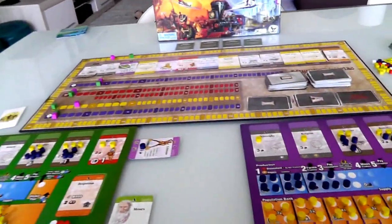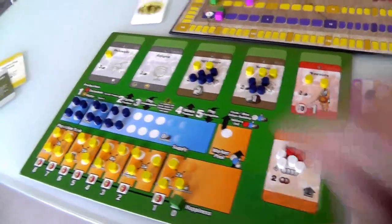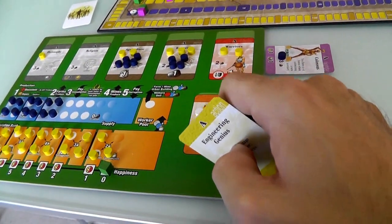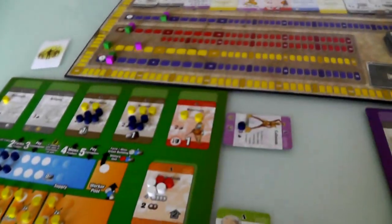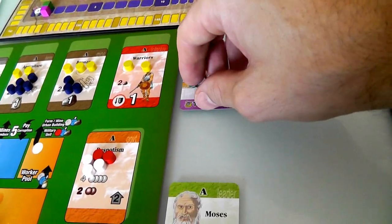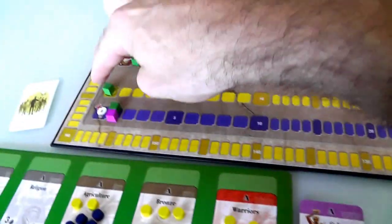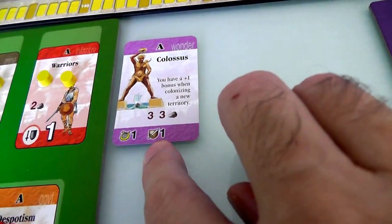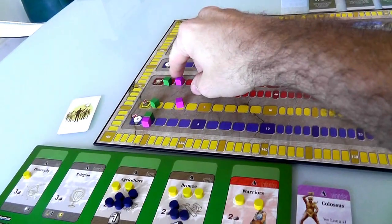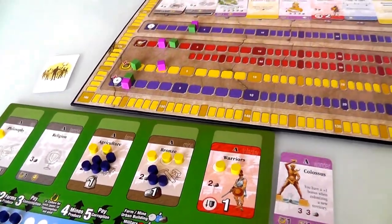Now it's my turn, new stuff is out, and I've got all my actions. In a previous generation we discovered some engineering genius, and this generation we're going to put it to work. My first action is to build one stage of a wonder and pay two less than normal. I'm going to build my last stage - normally it would cost me three, but two less means it only costs me one. And I have completed the mighty Colossus! My military might has increased to three - I am actually in the lead on military.